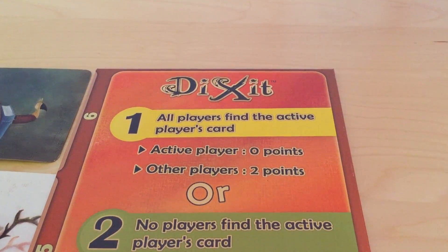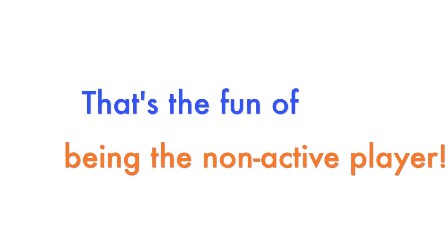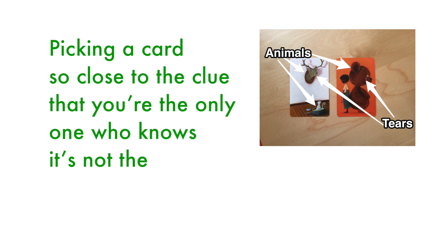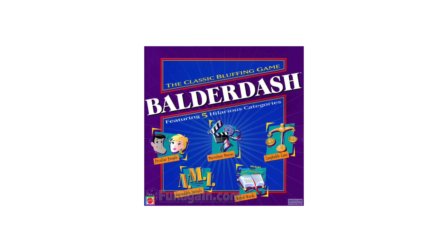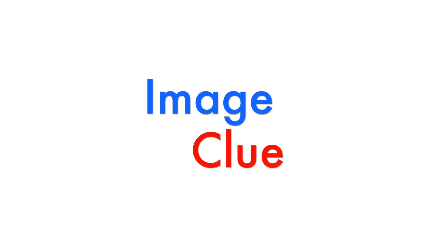Seems like a good strategy, right? Except that you get a point for every vote for your card. And if you vote for the right card, but not everyone else does, you get 3 points on top of that. That's the fun of being the non-active player: picking a card so close to the clue that you're the only one who knows it's not the active player's card. The skill you're using here is bluffing, similar to bluffing in Balderdash, except instead of matching a definition to a word, you're matching an image to a clue.